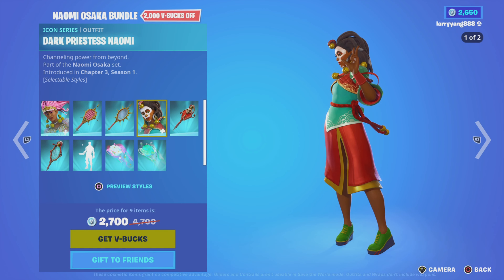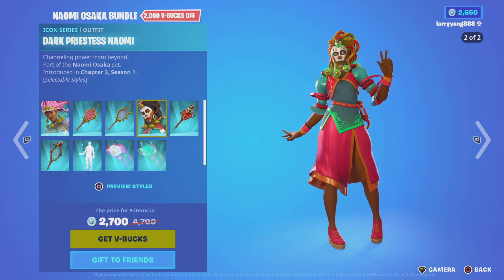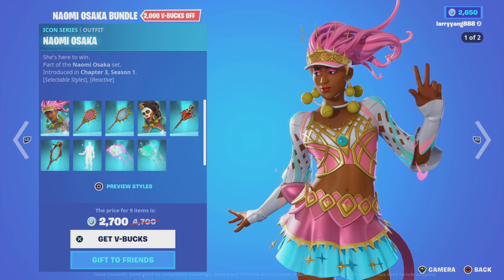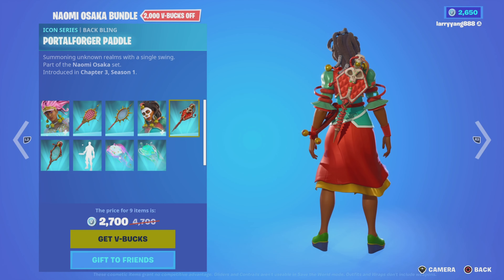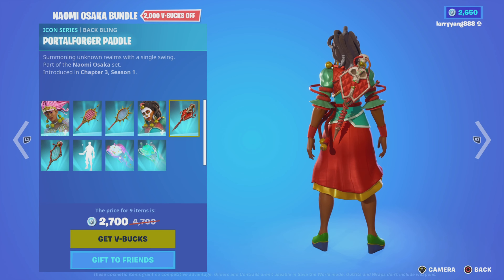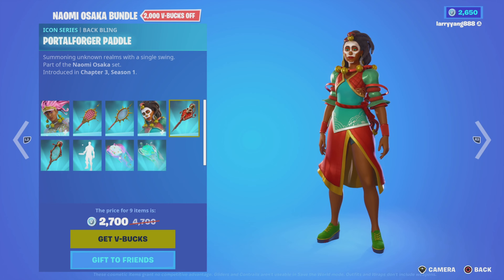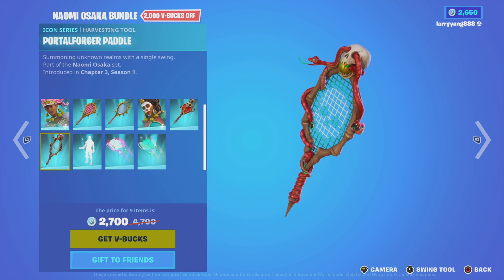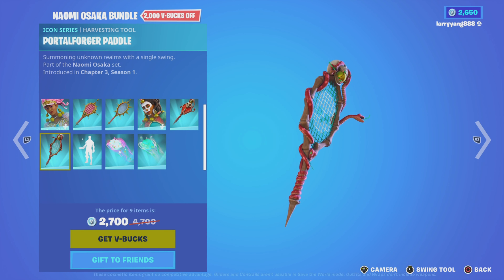Next we have the Dark Priestess Naomi, with two different styles. Channeling power from beyond. She also has a Porta Forger paddle back gleam, summoning unknown realms with a single swing. And as far as her harvesting tool, she has the Porta Forger paddle.